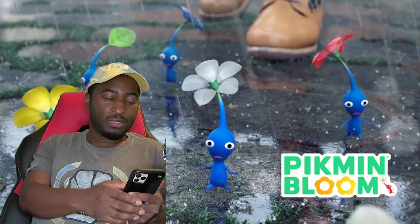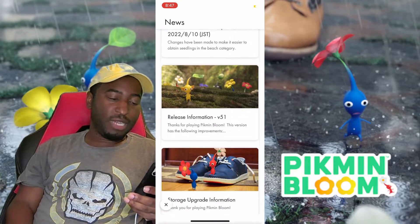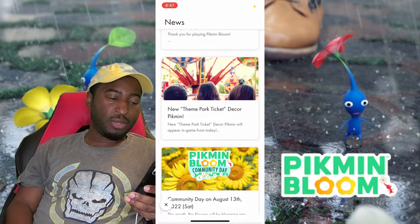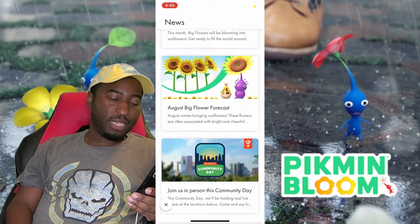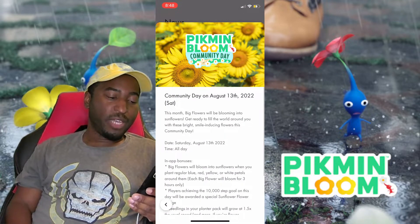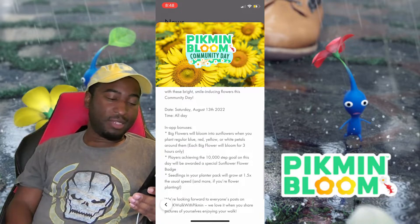Continuing on — they've got all this release stuff: storage improvement, theme park ticket, and the community day we mentioned. For August they had sunflowers — that was the big sell. Big flowers will bloom into sunflowers when you plant regular blue, red, yellow, or white petals around them. I didn't get a chance to do that.